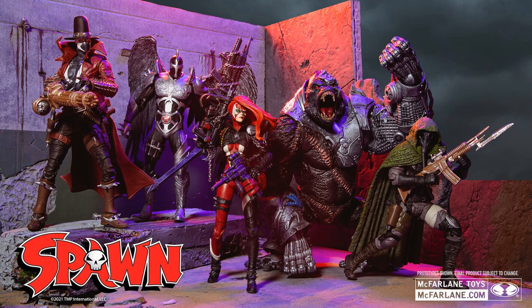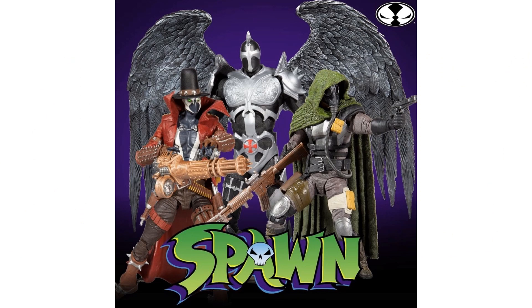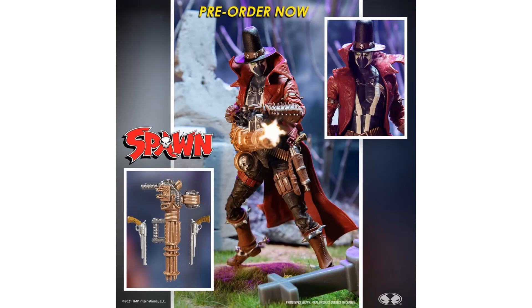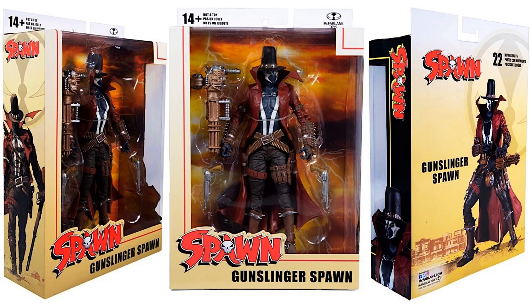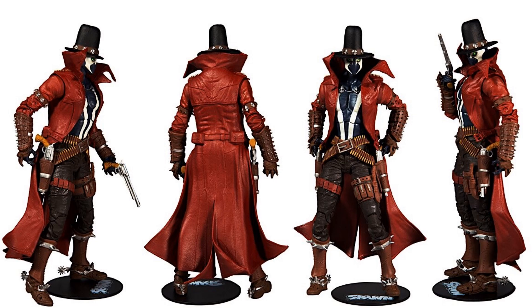Next we have Wave 2 of these Spawn Universe figures, showing off the three general releases that came out first. We did talk about teasing the black and silver version of the Redeemer, but here is another release of the Gunslinger Spawn — this time with a gatling gun. Rather than being a Target exclusive, this one goes everywhere. You can see the package from all angles — it does come with two handguns as well as the gatling gun and the figure base. The Target exclusive actually came with a rifle instead of the gatling gun.